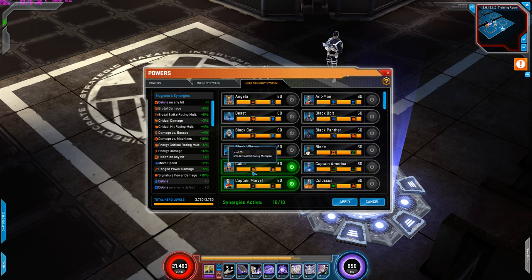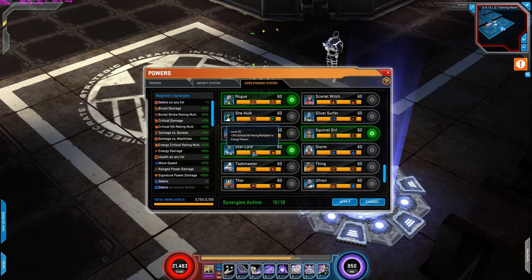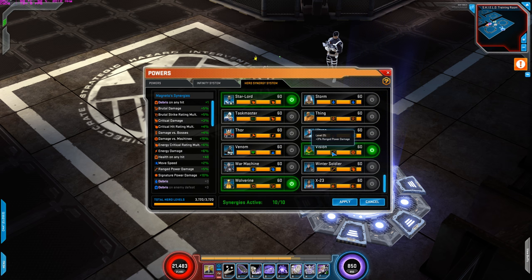For Hero's Energy synergies: Cable for the critical hit rating multiplier increase, Captain Marvel for the energy damage rating increase, Doctor Doom for the signature power damage increase, Hawkeye for move speed and critical damage rating increase, Iron Man for range power and energy damage increase, Rogue for on-hit 1 spirit, Squirrel Girl for damage to bosses increase, Star Lord for critical hit multiplier to energy powers increase, Vision for range power damage and machine damage increase, and Wolverine for Brutal Strike and Brutal damage.